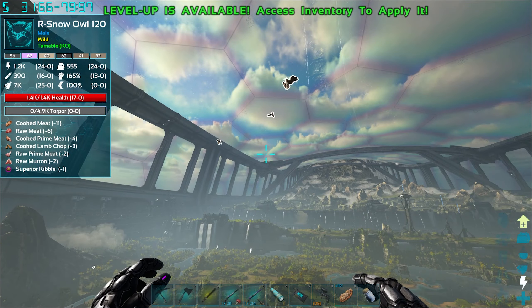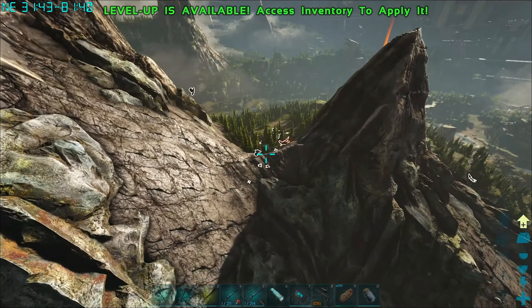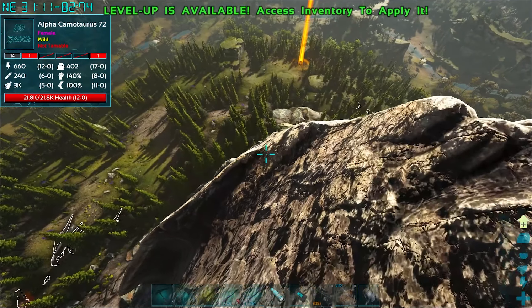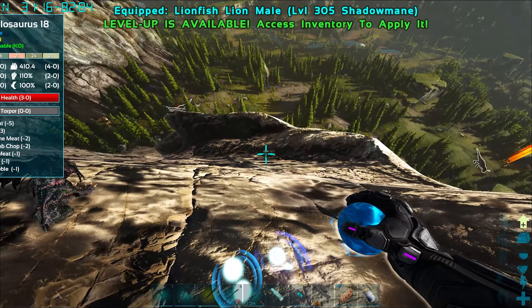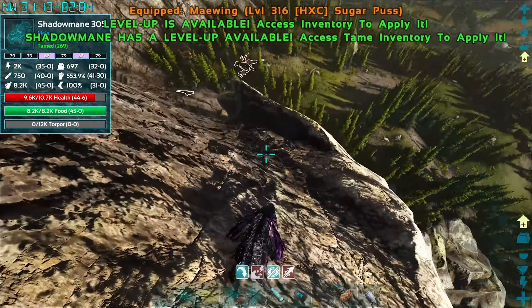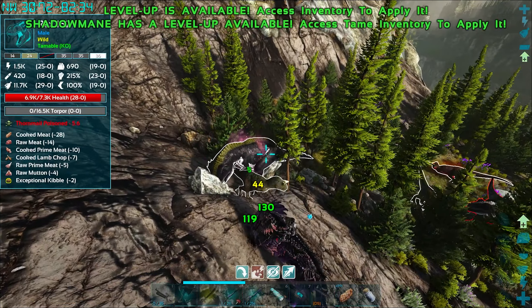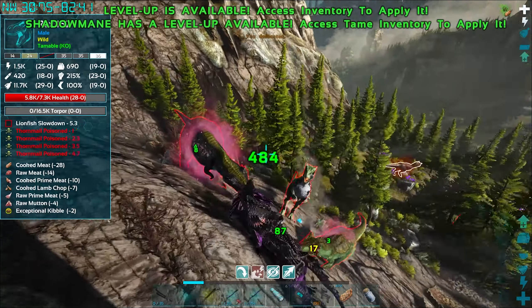Can we go back and get this drop if we're very very quick? Got an alpha carno there - what level are you? 72. Okay well we have got the Shadow Mane on us. Shadow Mane level 305, nice. Let's grab this, chuck that down there for now. There's loads of stuff down here - we got rexes! And obviously they're gonna be buffed - what level is this rex?